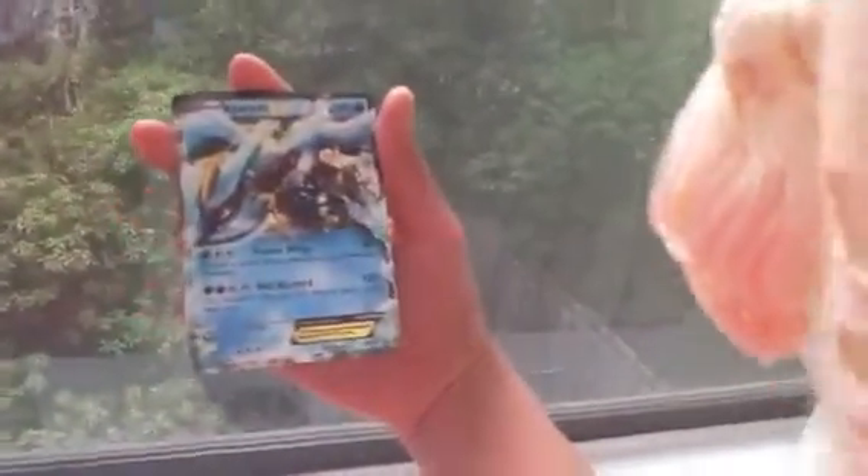Here is Kyurem EX. He is also 180 health and has two attacks: Frozen Wings, 60, and Hail Blizzard, 120. What I like about this is the full art of Kyurem looks awesome. And also the edges of ice give more effect to the Pokemon card.